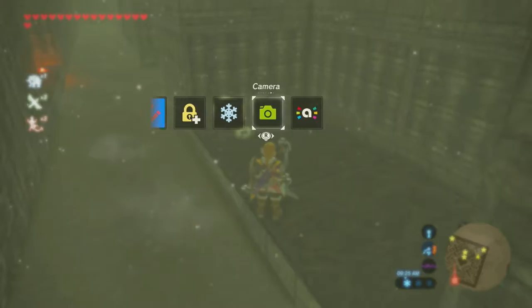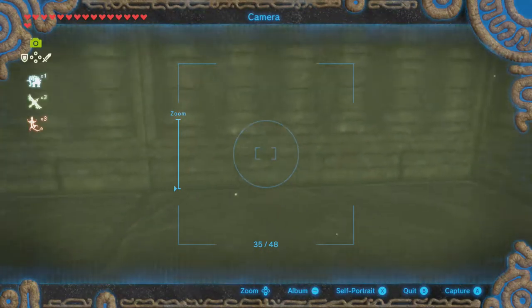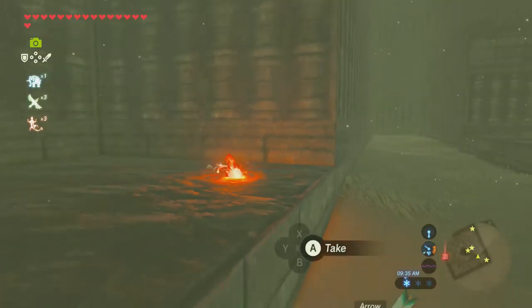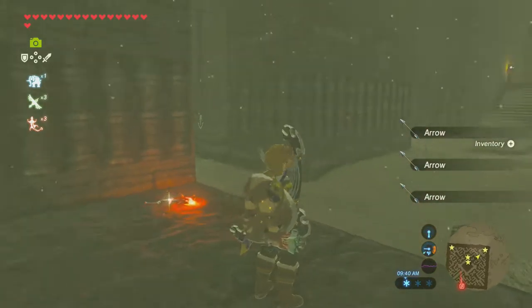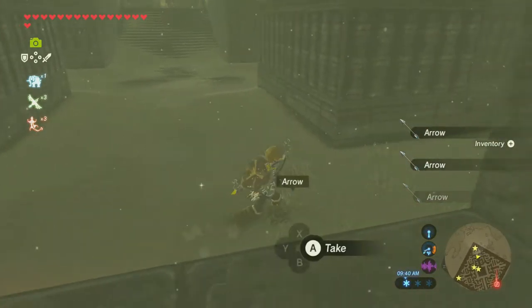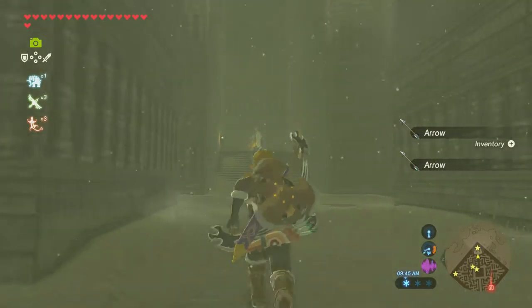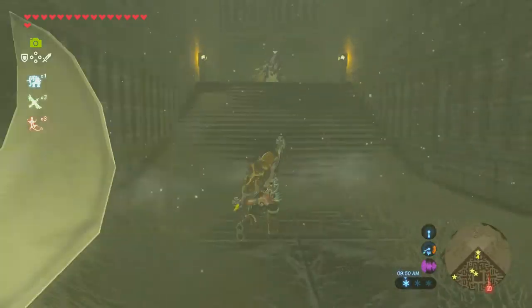By the way, some neat shields around here. Oh, we already got the hunter shield. Also a rod, bunch of arrows — that guy's doing target practice. Hello! And he alerts all his friends. Pincer attack.